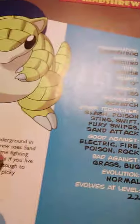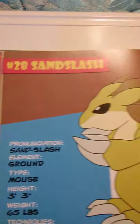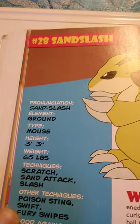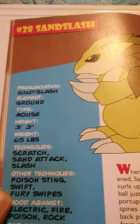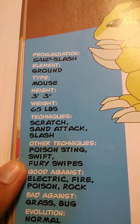I didn't realize that, so I learned something new. Next, we are going to talk about Sandslash, which is number twenty-eight — another one of my favorite Pokémon. It is also the ground element and a mouse type, but this one is three foot three inches tall and weighs sixty-five pounds. It knows Scratch, Sand Attack, and Slash, and can also learn Poison Sting, Swift, and Fury Swipes.